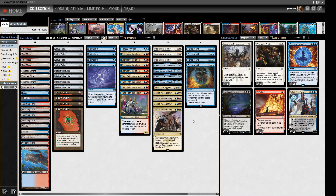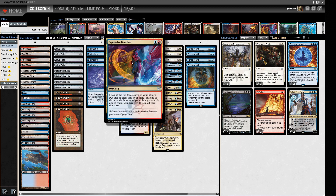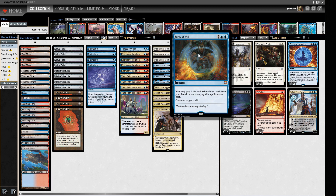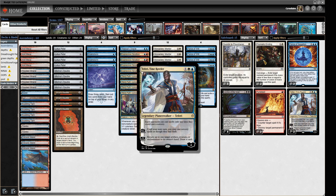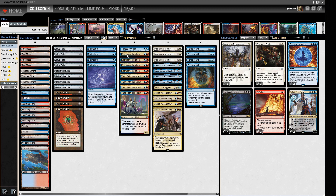We have the general suite of cards you'd expect: four Brainstorm to fix our hand, four Expressive Iteration because it's one of the best cards in the format and in our colours, and four Force of Will to keep ourselves alive. Game one we're more or less trying to combo our opponent and muster a huge force. Because we make lots of guys, blocking creatures with initiative should be fine as long as they don't have a Seasoned Dungeoneer. We have one Teferi in the main deck as a utility bounce spell, but we're mostly all-in on making loads of guys or drawing our entire deck.